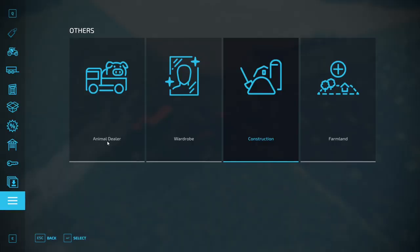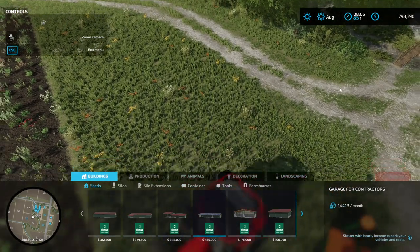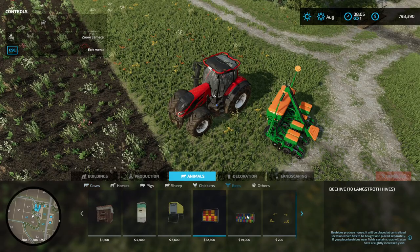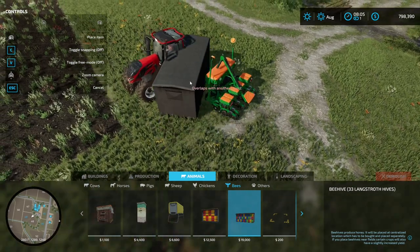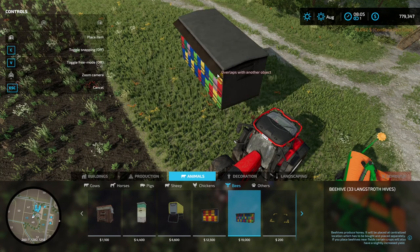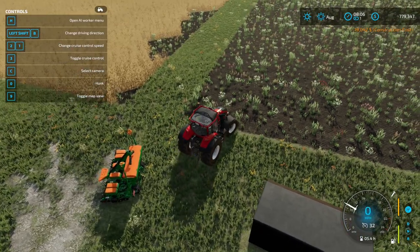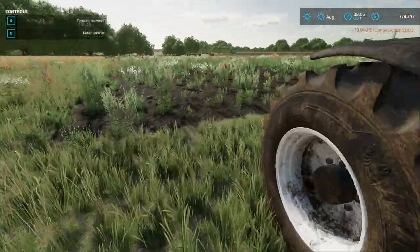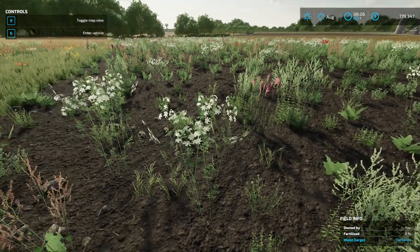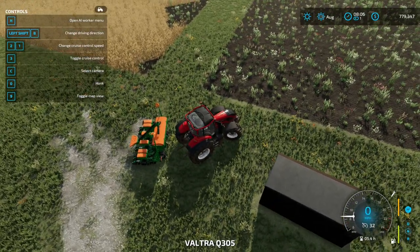Just to make sure we're in range — those beehives over there should be at 150 meters. I'm going to place another beehive right here at the end of the crop, just to make sure we're definitely in range. Then we're going to seed this field. I haven't bothered to weed it or use fertilizer, so it's going to have a pretty poor yield, but this is purely experimental.